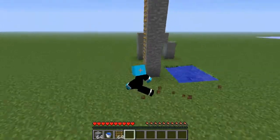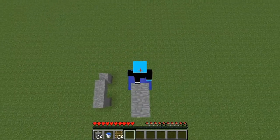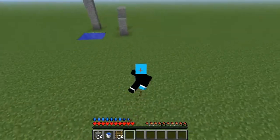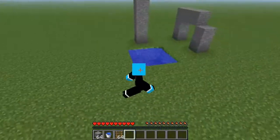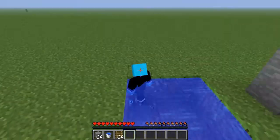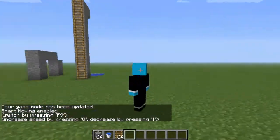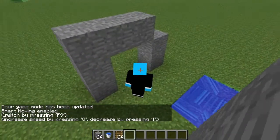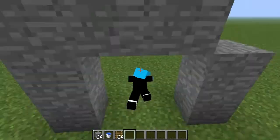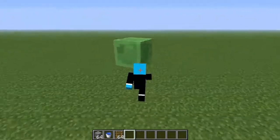You can jump off ladders, dive, and there's swimming too. I'll show you the flying — and falling. There's also crawling, and you can slide as well. Sorry about all the dog barking in my house!